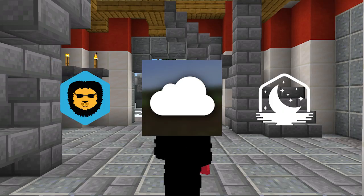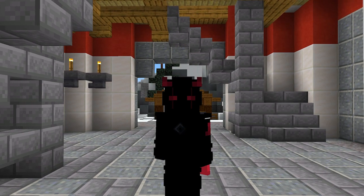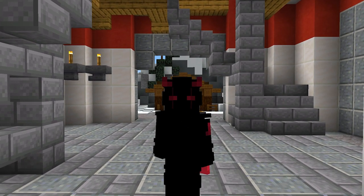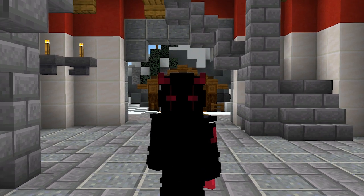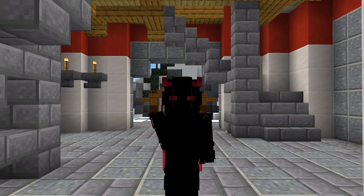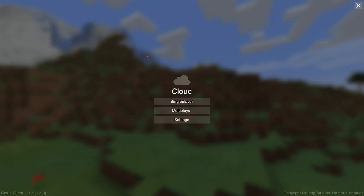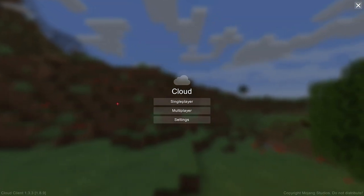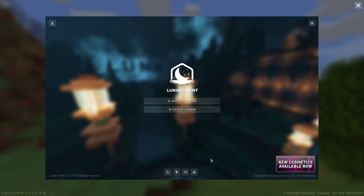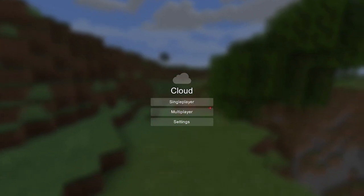Cloud Client is a brand new Minecraft client that has released very recently, and when I say this client doubles your FPS, I mean it — this client literally doubles your FPS. If you don't believe me, keep watching. This right here is Cloud Client, and my first impressions are honestly pretty good. The GUI looks very clean, similar to Lunar Client's, but that's just scratching the surface, so let's see what this client really has to offer.